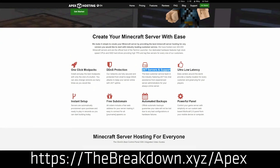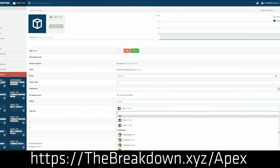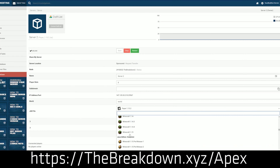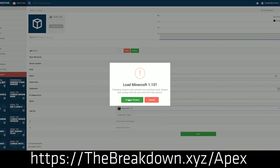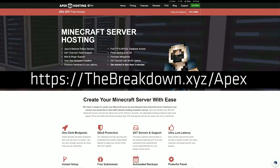Apex Minecraft Hosting is hosted on Apex's hardware, so if you don't have a good computer, that's okay. As long as you can play on another Minecraft server like Hypixel, you can play on a server at Apex. You also don't have to worry about security at all — Apex keeps things up to date and extremely secure. Recently there was a security issue on all Minecraft servers, and Apex had it fixed within an hour. We use them for our own servers at breakdowncraft.com, and we truly put our money where our mouth is with Apex Minecraft Hosting.